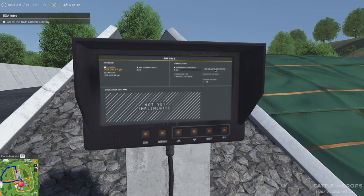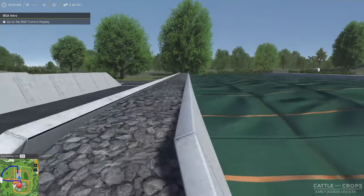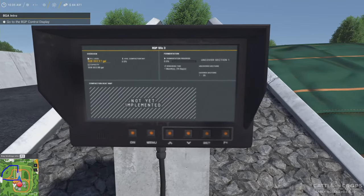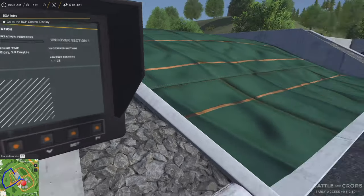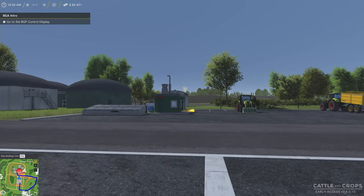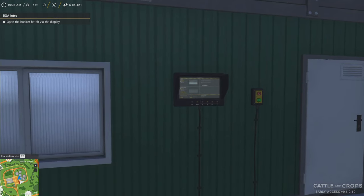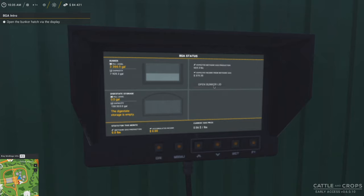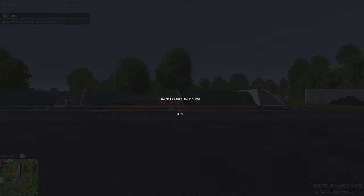So I'm guessing we just click cover silo — okay, we got a nice tarp on there. But it's wanting me to go to the BGA control display, and I'm here — what do I do? Oh, never mind, it wants me to go over here. Open the bunker hatch via the display. Open bunker lid. When it said BGA display I wasn't — oh no, it had a yellow thing over there. Okay, a little confusing, but it's early access.